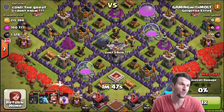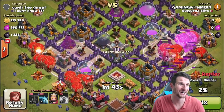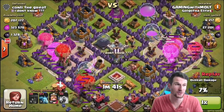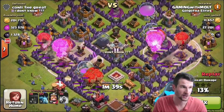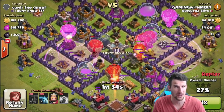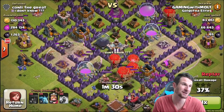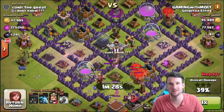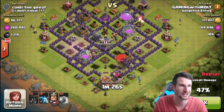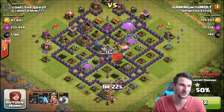Here we come in with some more loonion — I'm loving it at Town Hall 8. I've never done loonion at this level before. This guy has a lot of dark elixir and elixir, which I want because loonion is a lot more expensive than barching. I've barched for months on my Town Hall 8, so I'm excited to switch it up and bring in a new strategy.